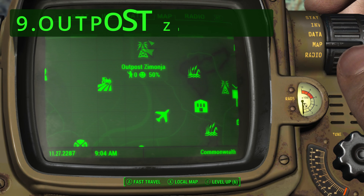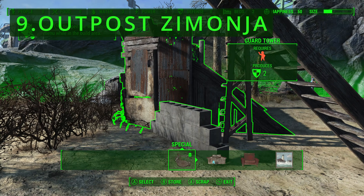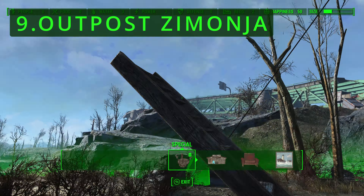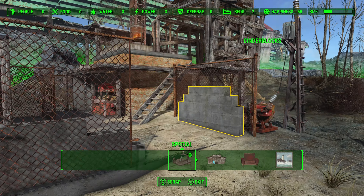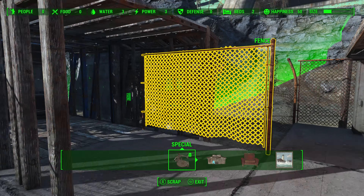Number 9: Outpost Zimonja. Outpost Zimonja is one of the most disappointing settlements in Fallout 4. It has a rather small build area and an interesting structure that you cannot scrap and need to work around when building. The settlement itself is situated on a somewhat hilly terrain, complicating building efforts and limiting expansion potential.